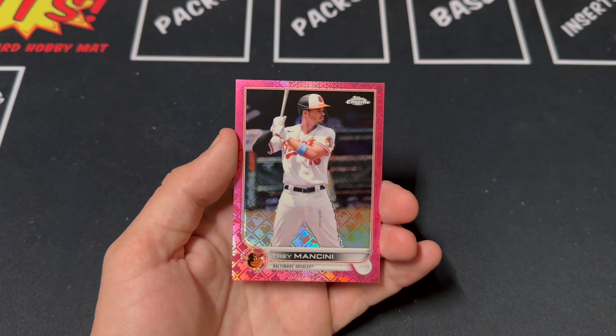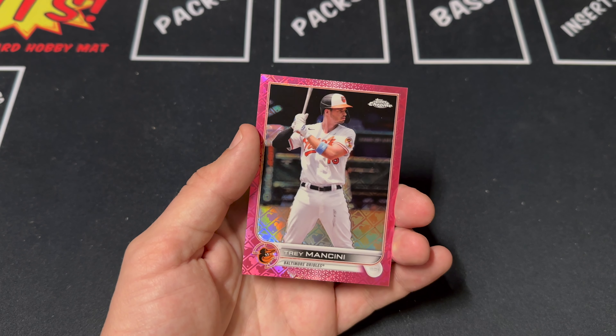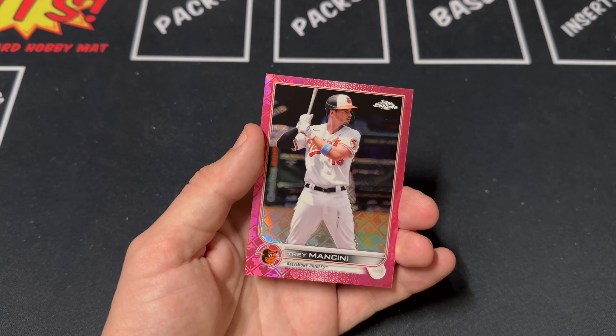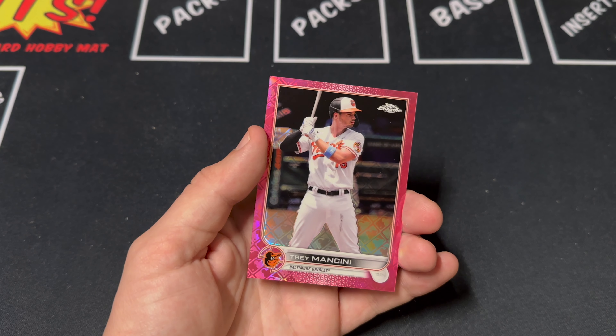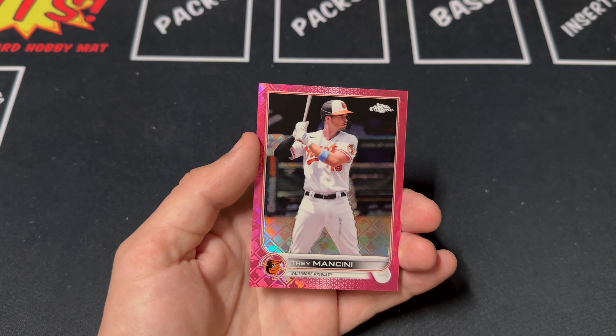Well, nothing crazy — no rookie short prints, but still always fun to open. I think I might open up another box tomorrow, let me know in the comments below. Have you guys picked any of this up from the MLB flagship store or from Topps.com? Let me know.